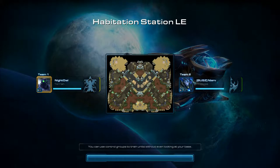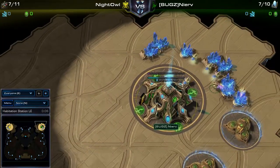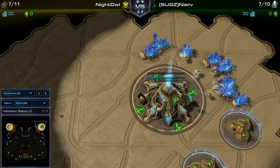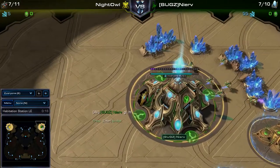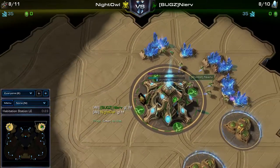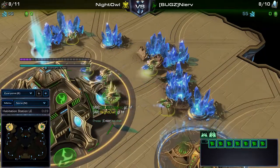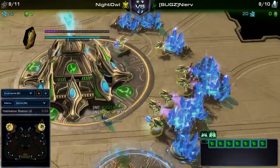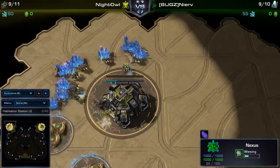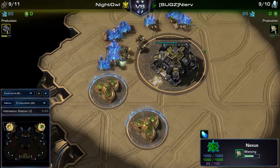This is not the game that was supposed to happen today - we were supposed to have Eugene against Philip, but Eugene couldn't make it, so James will jump in. In the top right position of the map we have the green Protoss, James, and in the top left position we have our yellow Terran, Philip.